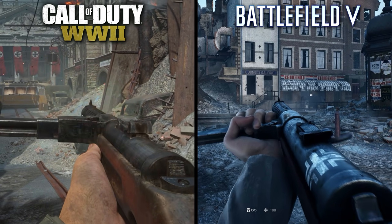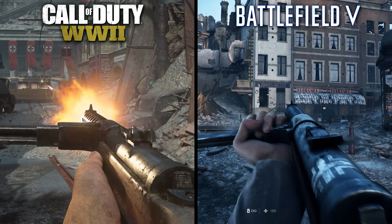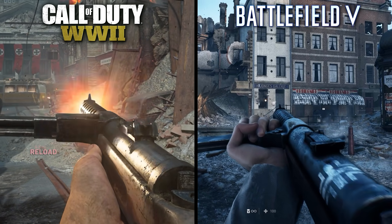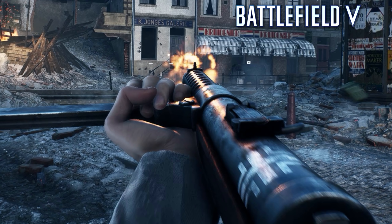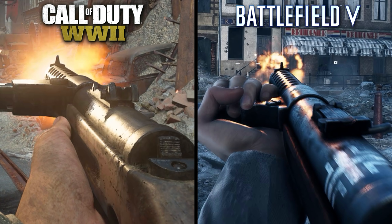When firing the weapon, we once again see that exaggerated muzzle flash from Call of Duty, and a much more subtle muzzle flash in Battlefield. The light from the flash is blocked by various objects alongside the weapon in Call of Duty, creating some nice, albeit fuzzy, shadows. Battlefield seems to do this as well, with small pools of light hitting the player's hand to simulate a shadow projection. The biggest difference here, though, is the reflective surface of the metal barrel and shroud, which appears much better in Battlefield, even without its ray tracing effect enabled.